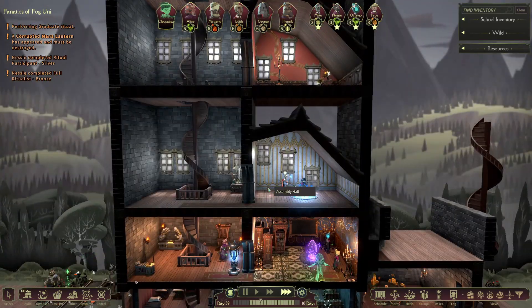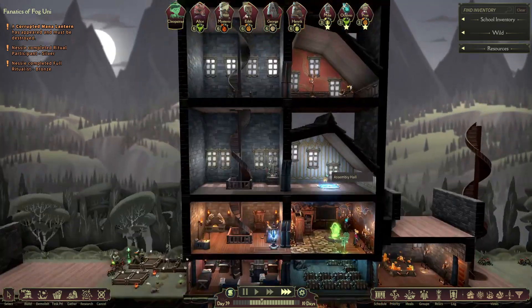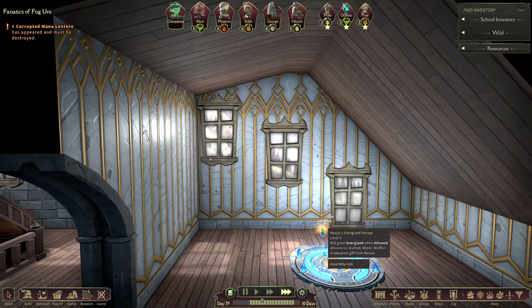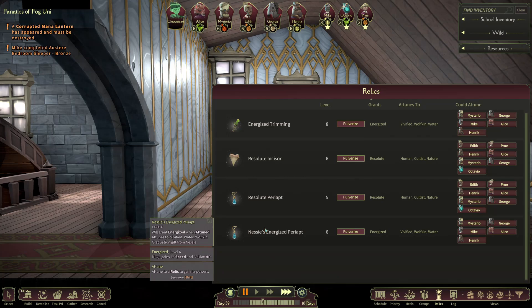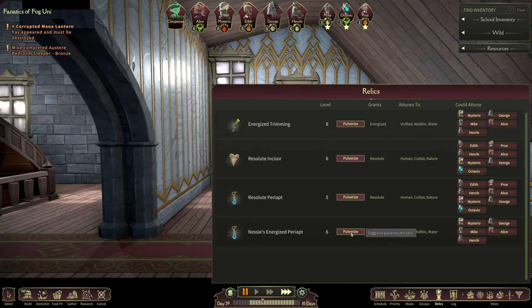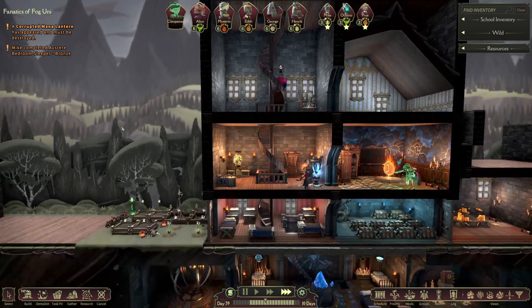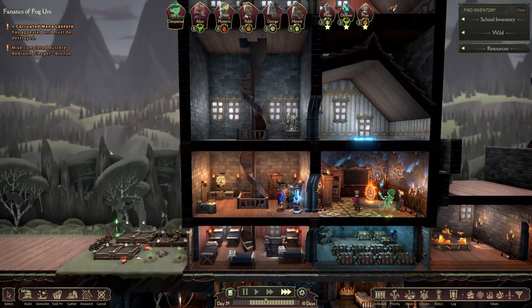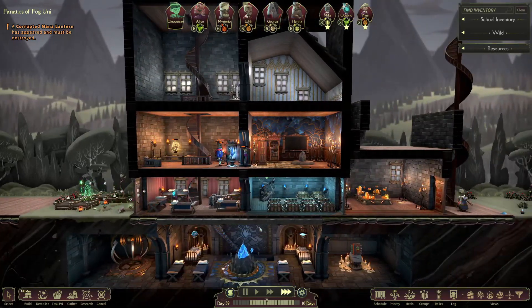Say bye bye Nessie. You're about to be hired on, Mike, after you get done sleeping. Energize, perriopt. And there's the sleeper. This one's cool and all, but I'd rather have this perriopt top or style. So maybe we should start going for level 5's instead of level 6's, even though this will give me a good amount of gnosis shards — I think it's 12, 2 per right? It's been a second since I've pulverized anything.